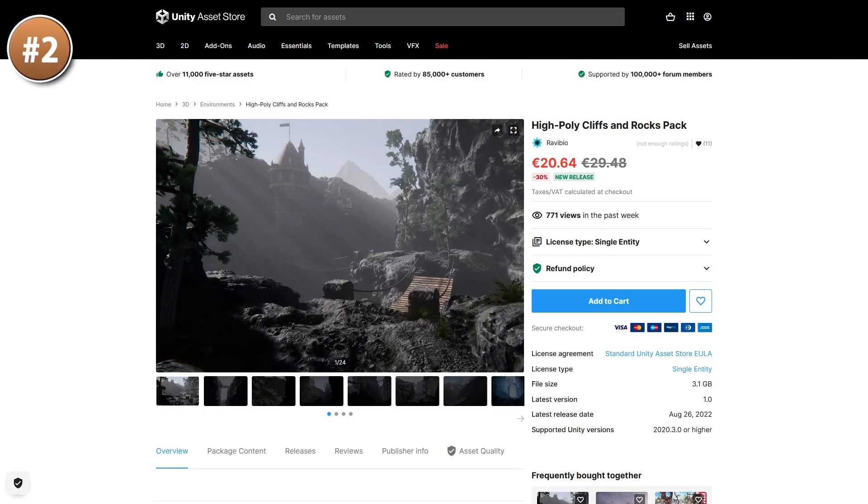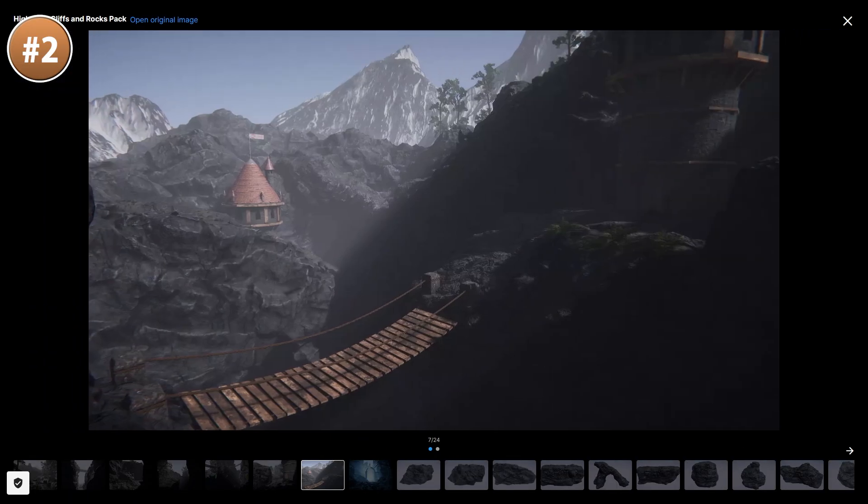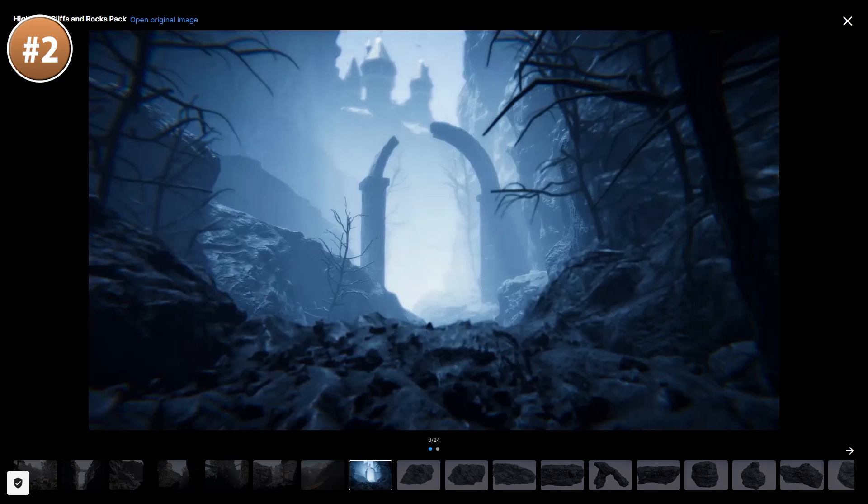Then for something for outside scenes, here's some super high quality cliffs. They've got quite an insane amount of detail, and with rocks like these you can definitely build huge scenes just by reusing the same assets, rotating and scaling them.